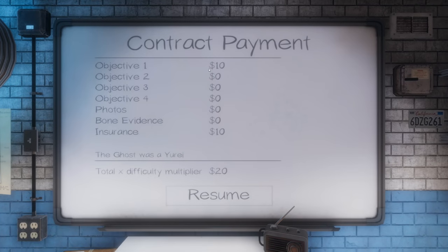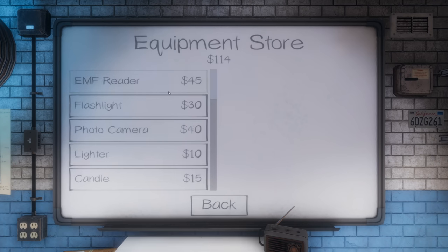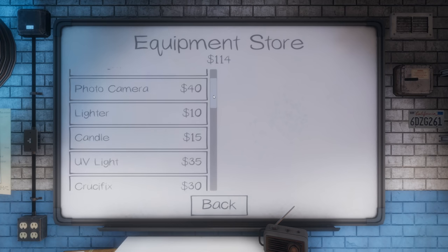Contract payment — objective one was complete. We got $10 insurance. The ghost was a Yurei and we got a $20 difficulty multiplier. I think this only really takes effect when you've got more than one person investigating — which I don't quite understand, because surely if there were fewer people and you still worked out the ghost type, that should be a bigger multiplier. But I'm not complaining — we made it out alive. Let's have a look at what extra stuff we can buy. We're almost level nine.